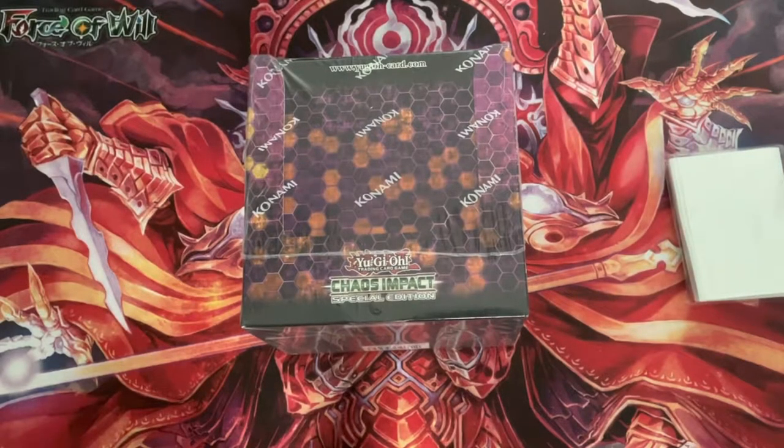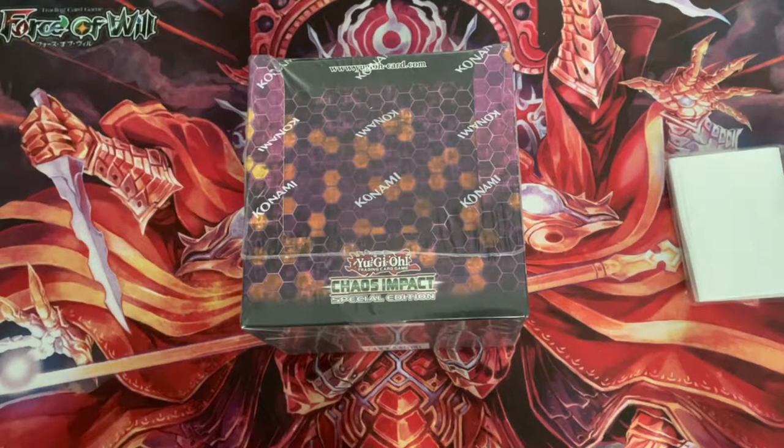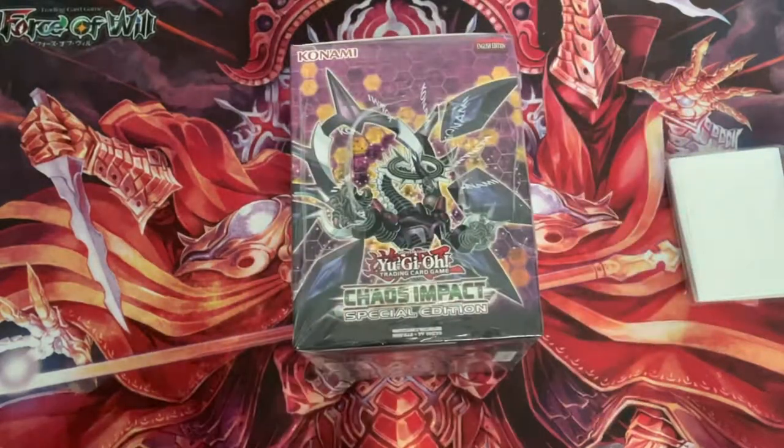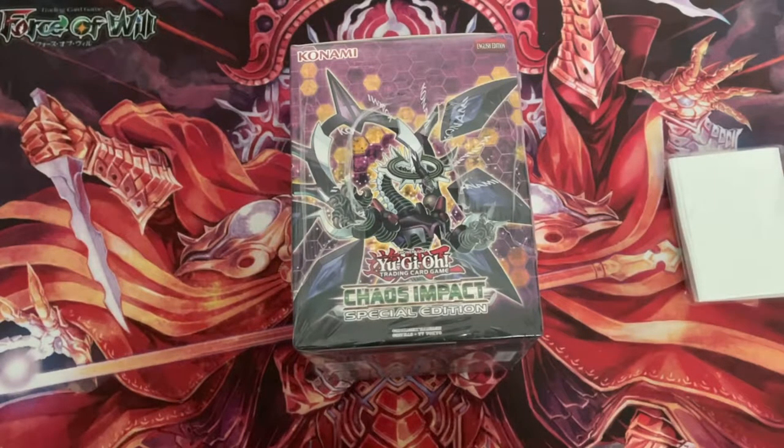Hey, what's up guys, Boom Pregnant here, back again with a booster box opening. It's a case of ten Chaos Impact Special Editions, which I got for around £65 - a great deal since these are normally about ten pounds apiece. Notable cards to get from this special edition include Star Liege Seifert and IP Mascarena. Unfortunately there are no Starlight Rares because it is a Special Edition, but we can definitely get those Secret Rares.